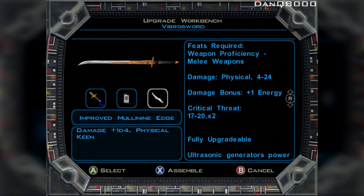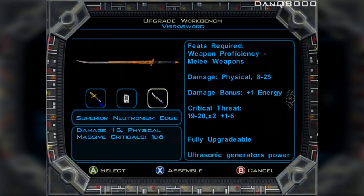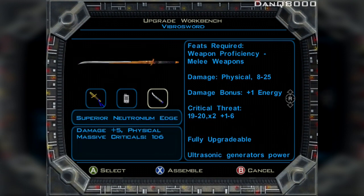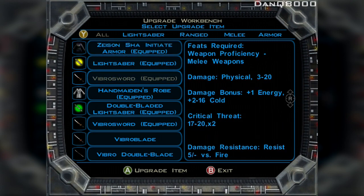Improved Mole 9 — right now it's 4 to 24, damage bonus of 5, so 8 to 25. Or I can do the Austrine — 3 to 20 with a damage bonus of 1 energy and 2 to 16 cold damage. I think that's way better, and it's keen as well. 8 to 25 plus 1, or 3 to 20 — but look at it this way, you add an extra 1, so that's 4 to 21 plus 2 to 16 cold damage — so that's basically 36 to 37. That's pretty damn good, and it's got a resistance for fire. It upgraded it regardless — huge damage bonus.